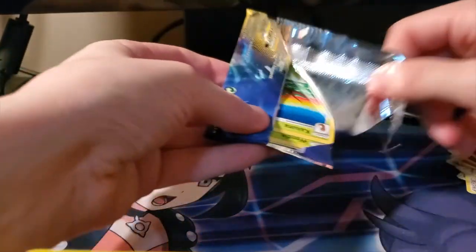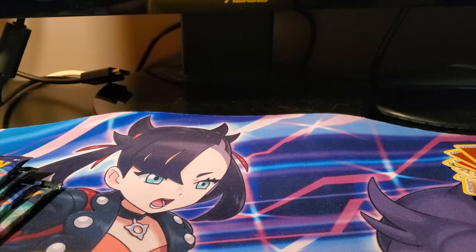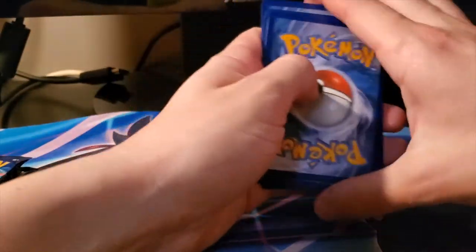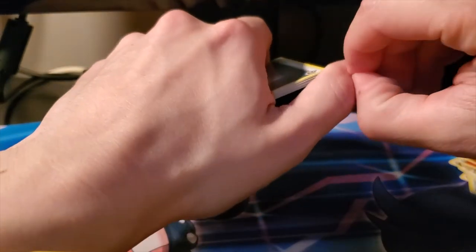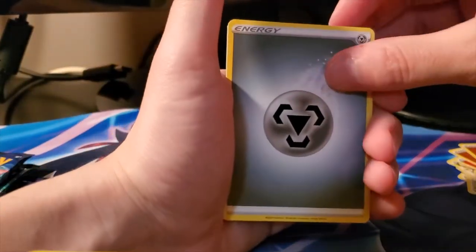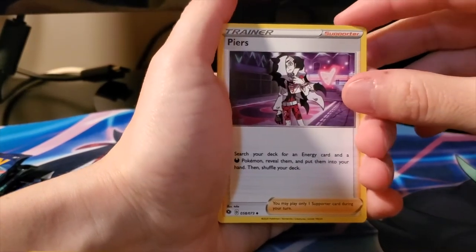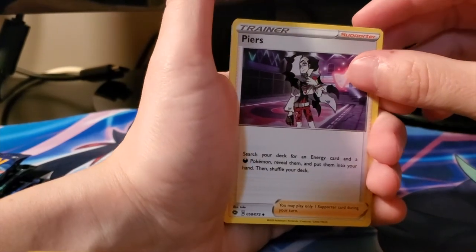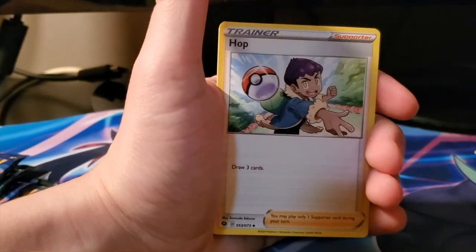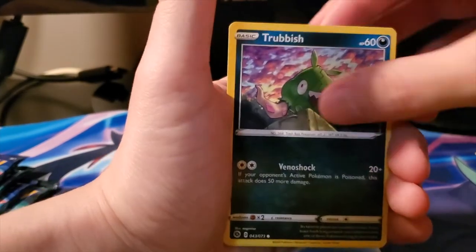At least we're getting something here out of the last like 20 packs. Champion's Path is such a gamble - I'm willing to take it. The only cards I have left from the main set are the two Charizards: the Rainbow Rare Charizard V Max and the Shiny Charizard. Hopefully I can get one soon. We got Metal Energy, Piers, Hop, Arbok, Kakuna, Weedle, Pokeball, Sizzlipede, Trubbish, reverse Marnie, and a holo Litten Rock.